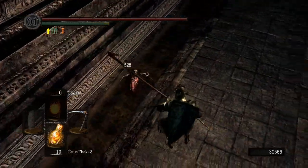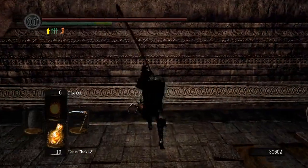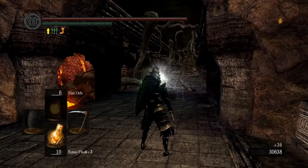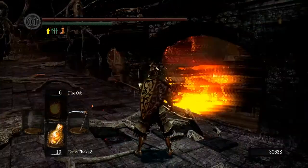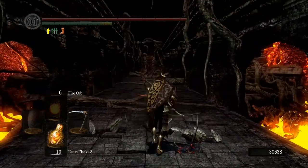What this shortcut does is it makes you circumvent Solaire dying — Solaire will not get the sunlight maggot in his head. You will get the sunlight maggot yourself, which is a very handy thing to go through the next Tomb of Giants with. And all you have to do is kind of get along this path. As you can see — Lost Izalith. We're up here!